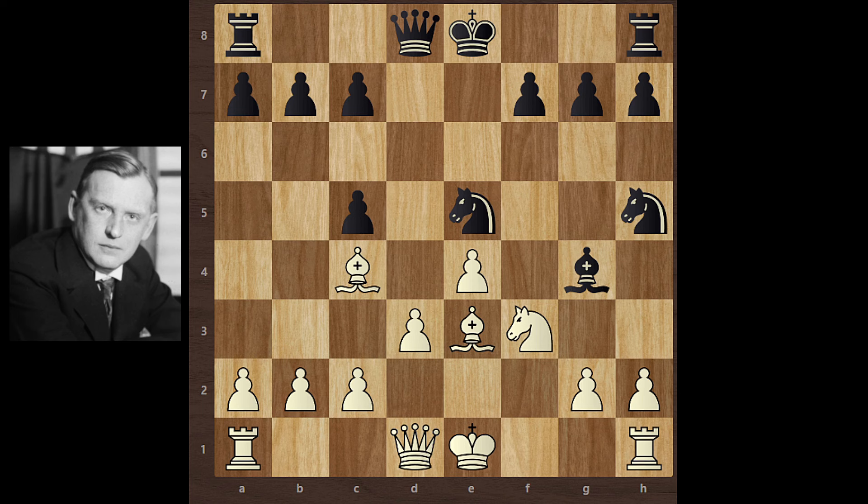Alekhine takes this knight — Knight takes knight — and sacrifices his queen. Black accepts the queen sacrifice. Bishop takes queen, and Alekhine continues his attack.